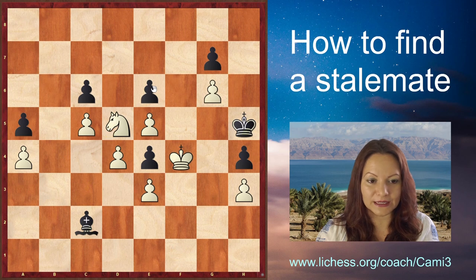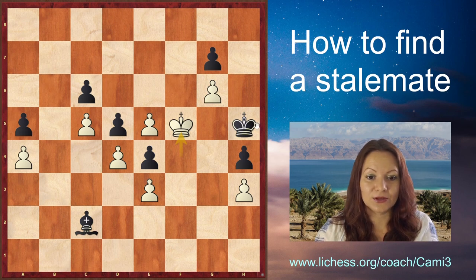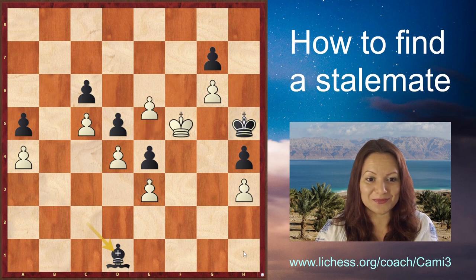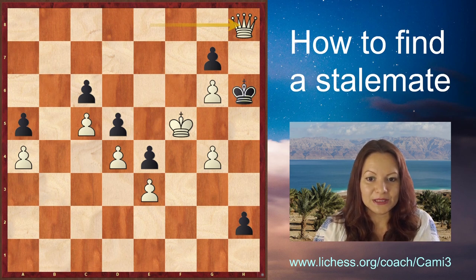If Black takes with the e-pawn, simply White brings the king to f5 to defend the pawn on g6 and keep the kings in opposition, so Black's king can't go to g6 and advance to the promotion square. Black will not be able to stop the e-pawn from marching on. For example, if Black tries to sacrifice the bishop to create the h-pawn as a passed pawn, White is the one getting there first and will promote first — and checkmate is coming soon.